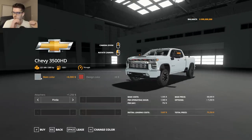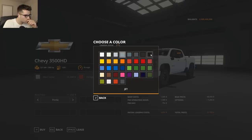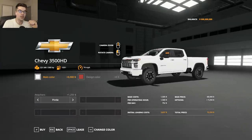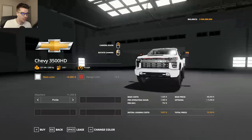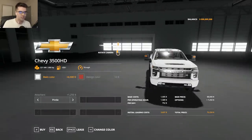Gunmetal doesn't look too bad. Black doesn't look too bad either. Honestly, white probably looks the best since it's got pretty much black all over it and I can't change that — so it matches really well. It's got white painted bumpers too, this looks pretty good. The only other thing is we gotta change the engine — I think you can pop the hood on this.